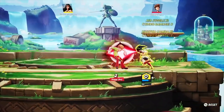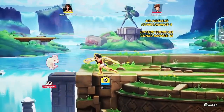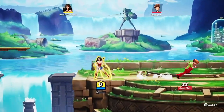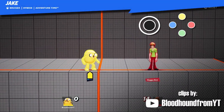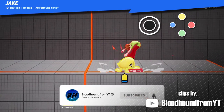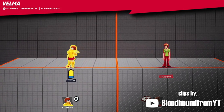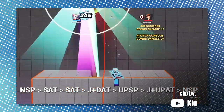After every subsequent jab besides the finisher, you can go into a command normal. This allows for a myriad of guaranteed combos, dodge traps, and more. Jabs are performed by a horizontal direction plus attack on the default control scheme and tend to be the fastest options for the cast. Some jabs are great pokes with decent disjoints, and combined with cancels are just great combo starters.